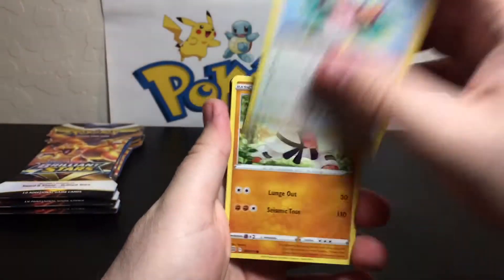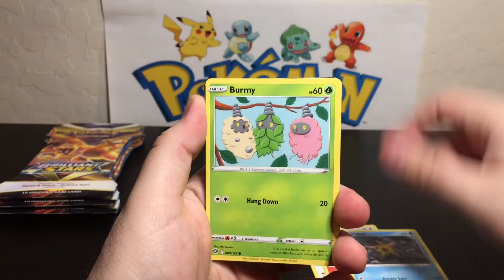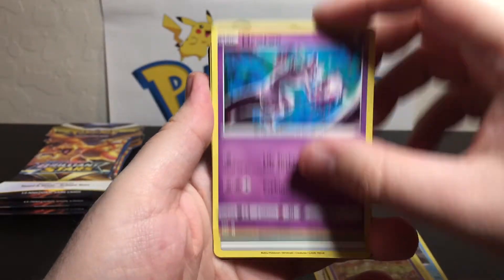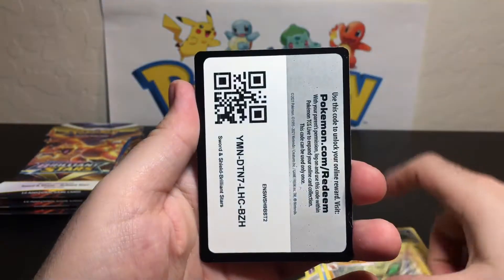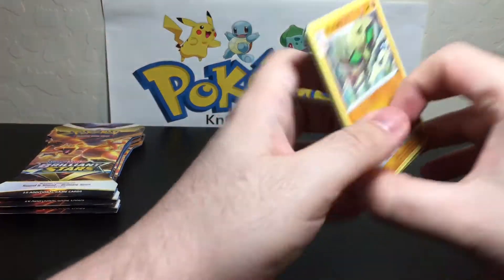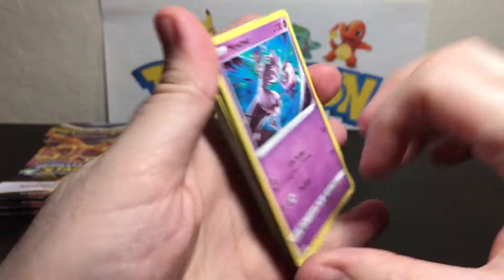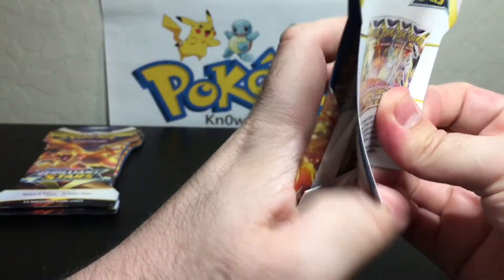Got a Hawlucha, Magmar, Staryu, Burmy, reverse holo Milit — oh let's go! We got a Mewtwo for our rare non-holo, but it's okay — OG Mewtwo, let's go! Kricketune, Vibrava, and the code. Let's take a look at that in the video because I really like that artwork. I can't wait to get the holographic of him — if, in big old capital letters, IF.